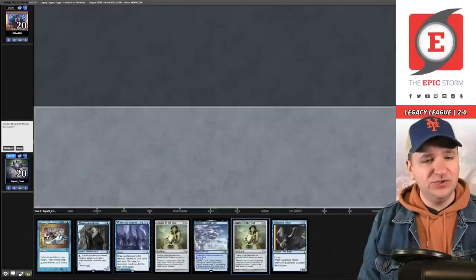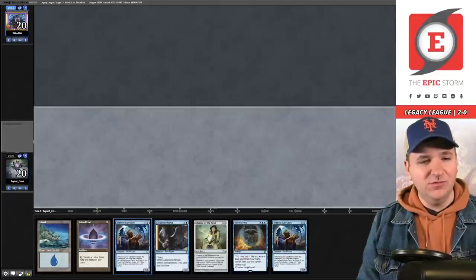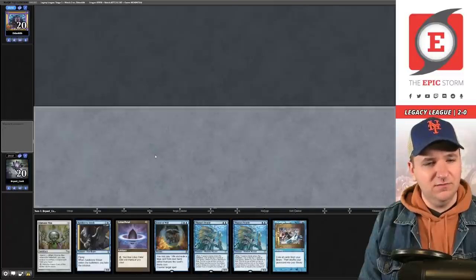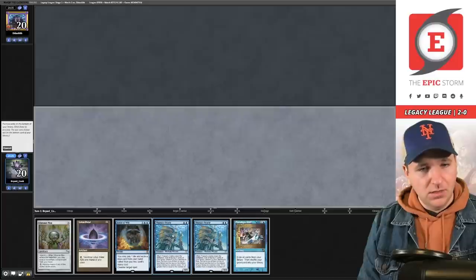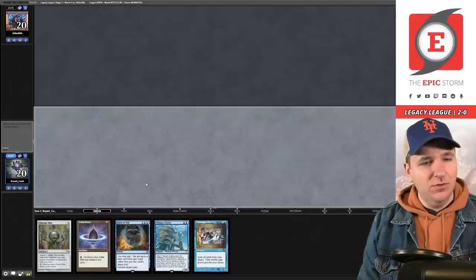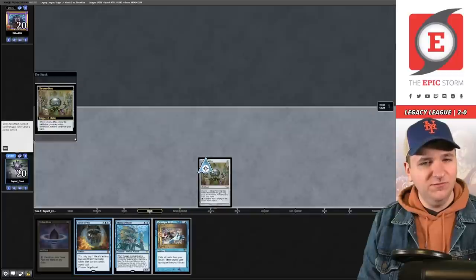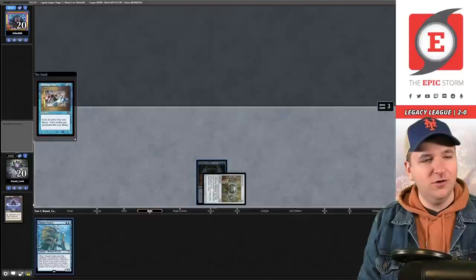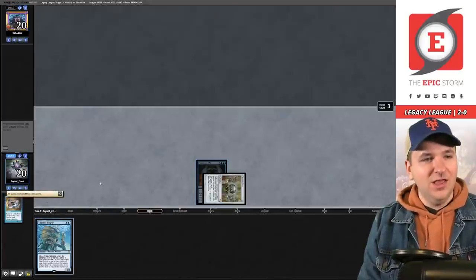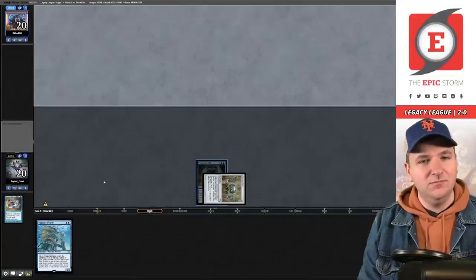Third match — we're on the play again. We have Chalice of the Void but no acceleration, so we mulligan. Going to five cards. Here's a sweet play that involves our opponent not interacting with us: we play Chrome Mox, imprint Force of Will, play Lotus Petal, and Paradigm Shift. This guarantees that we draw Shift, Oracle, or Lotus Petal and can cast Oracle on our turn. If the opponent cannot interact we win. They concede — yes, boom, love it!